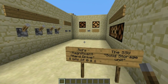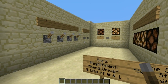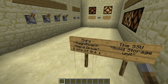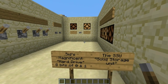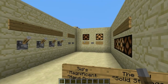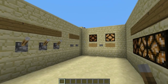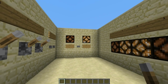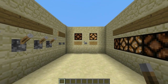Hello, my name is Sid and welcome to my Minecraft world. This is a showcase of my magnificent hard drive — the S.S.U., 8 bits of 0 and 1. Solid Storage Unit. So this is basically a hard drive. It can store 0s and 1s. So let's see what this bad boy can do.